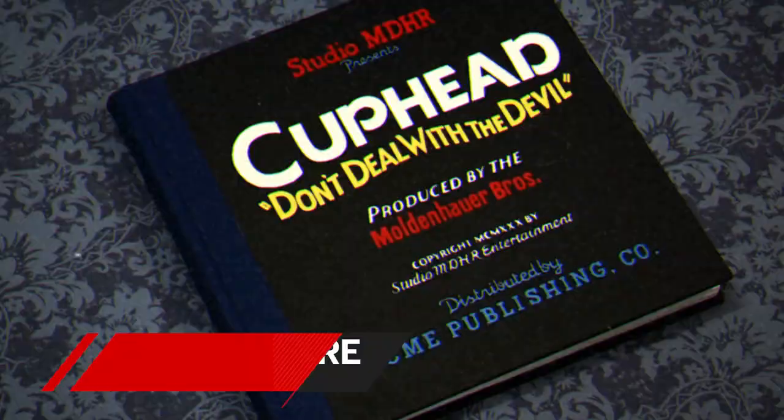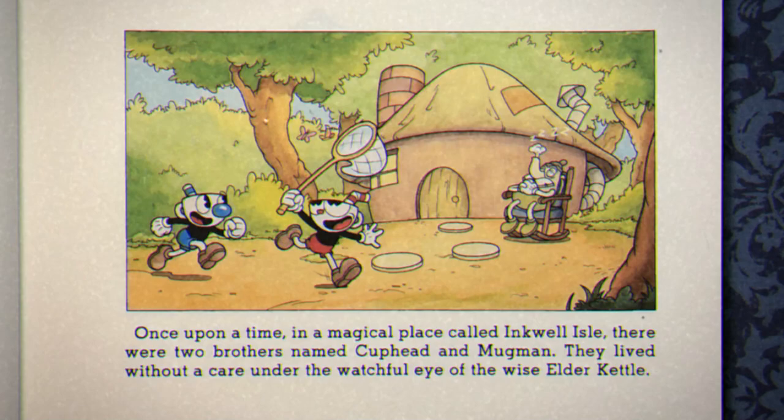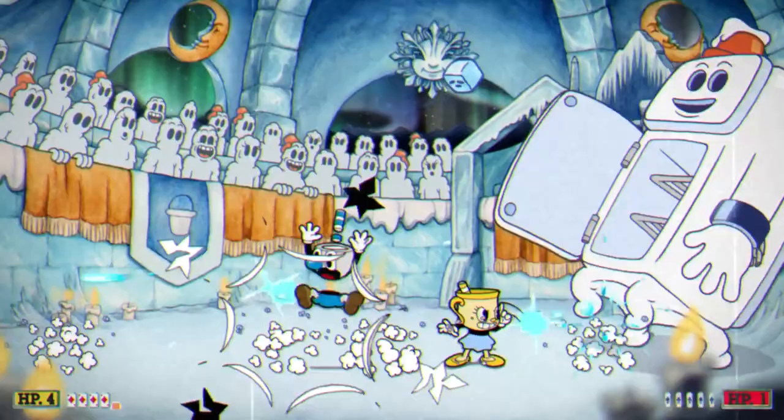Not many games refer to themselves as delicious, but who would deny it works for Cuphead? Studio MDHR's painstaking recreation of a 1930s Disney aesthetic oozes confectionary flavour that sends you flitting between its delicacies like an all-you-can-eat buffet.